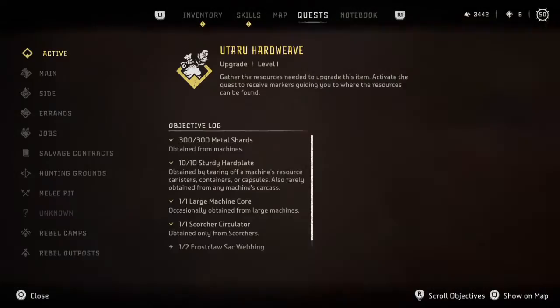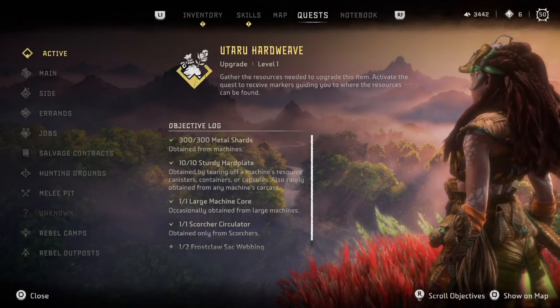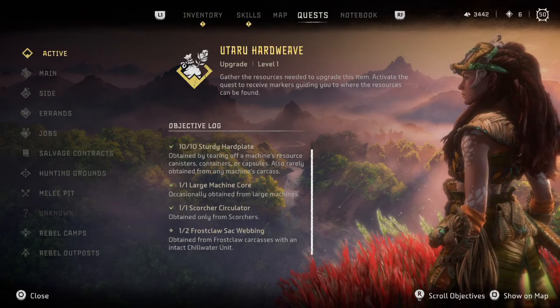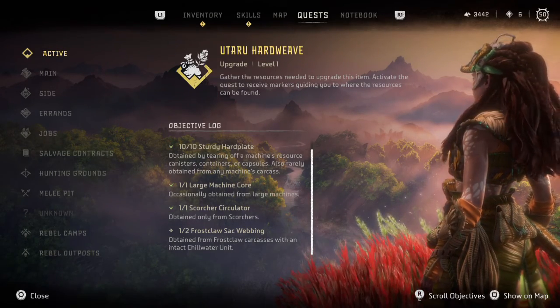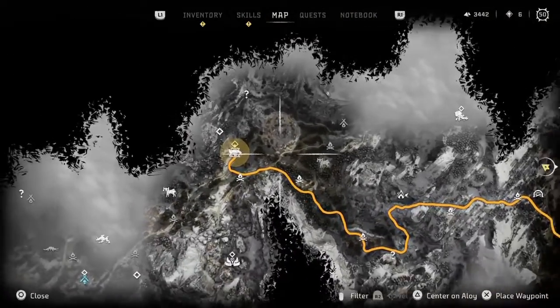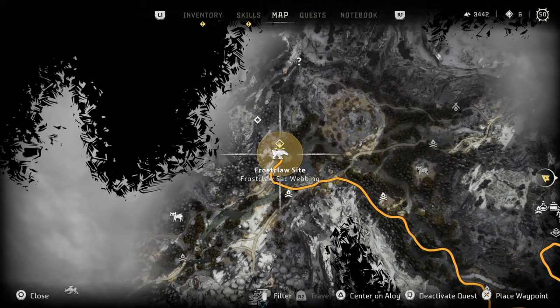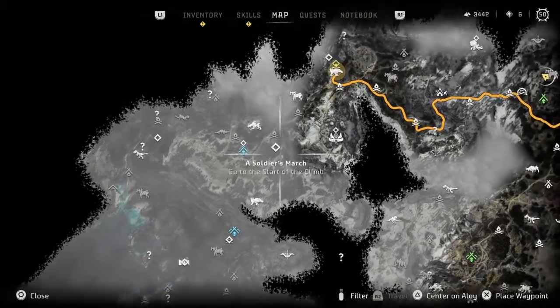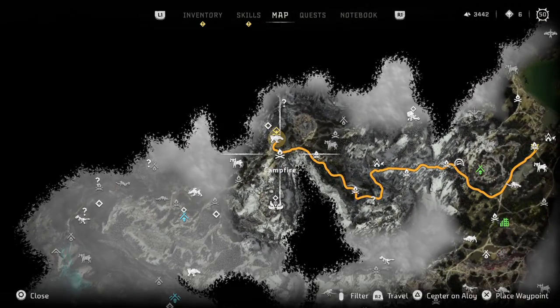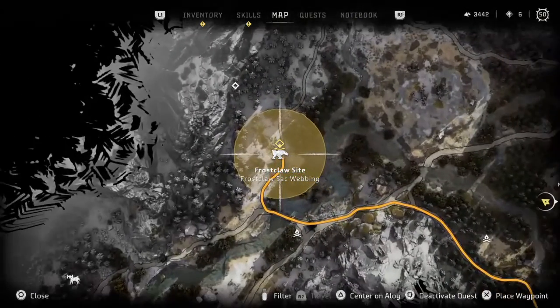So now what I decided to do — we're just going to have some fun. I decided to see if I can get what I need to upgrade this armor we're wearing, and that is a Frost Claw's sack webbing. And a Frost Claw is — there's one right there. That's different from the last time I looked for it. This is even better because it's right by this campfire here.